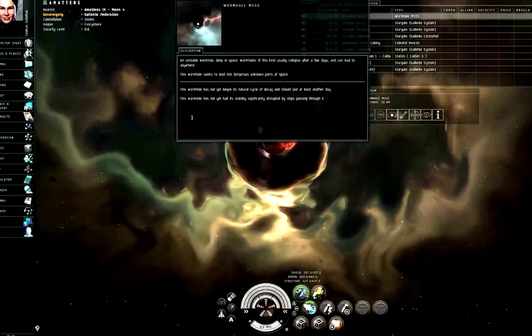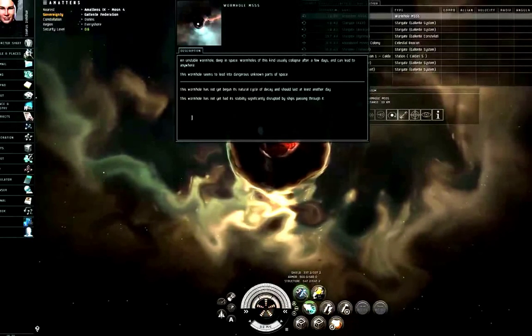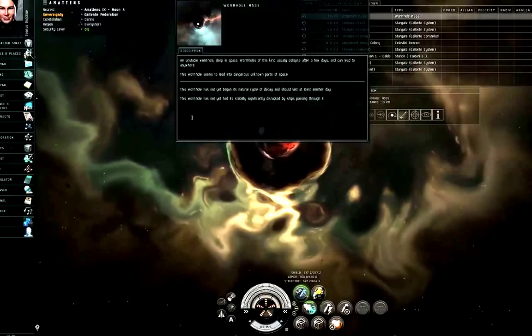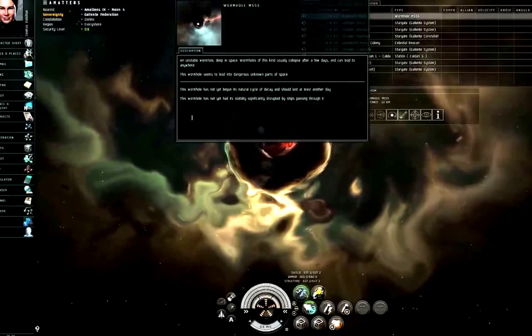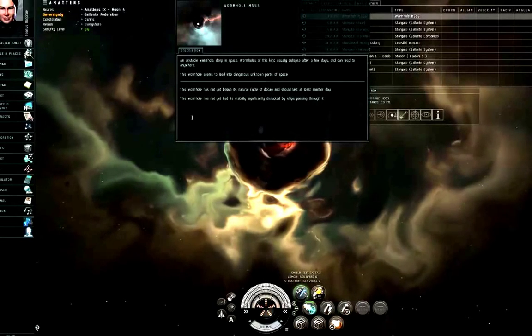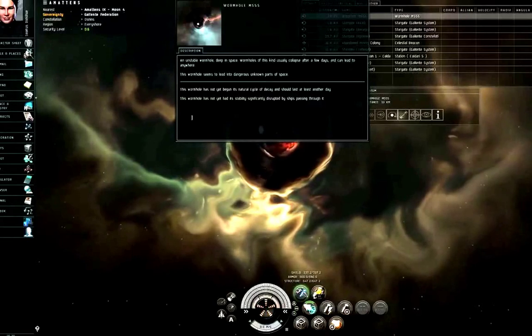The time-critical sentence is something like 'this wormhole is reaching the end of its natural lifetime.' If you see either of those two danger sentences, you may not want to go through unless you're perfectly prepared to be in wormhole space for a while, trying to scan your way back out.